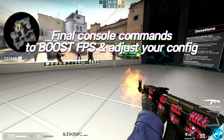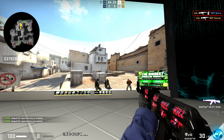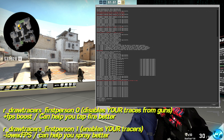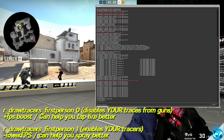The first command is r_draw_traces, either 0 or 1. Setting r_draw_traces 0 disables all bullet traces coming out of weapons across the map — great for FPS, but if someone is spraying through a smoke this will disable the tracer from their gun, making it harder to spot them. I'm keeping that at 1. The next option is r_draw_traces_first_person, either 1 or 0 — this applies the same tracer command but to your own weapon, and will also take away from FPS.